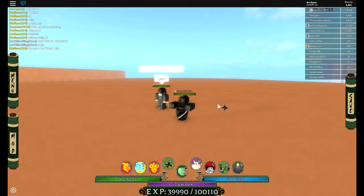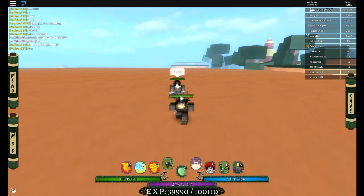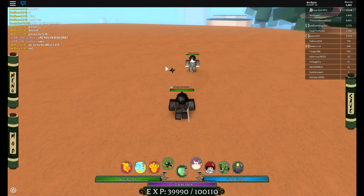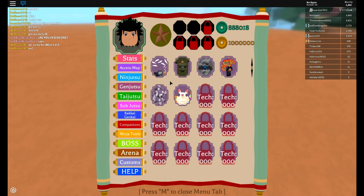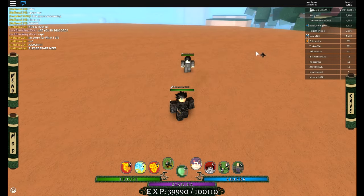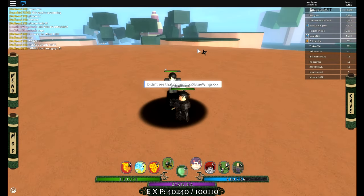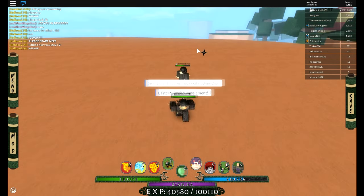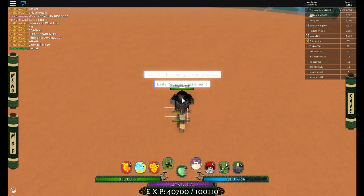The combo is really simple to do. You need a genjutsu — the tree genjutsu works, or the Easter bunny genjutsu works, so those two work. What you need to do is when you grab them with Nara, go up to them and use the genjutsu, because at that moment they can't do anything. Then you use a taijutsu.